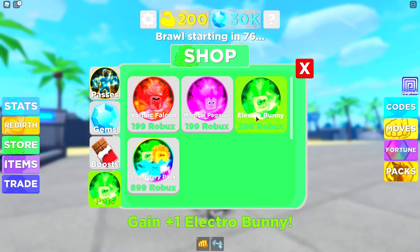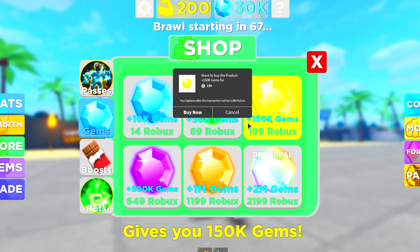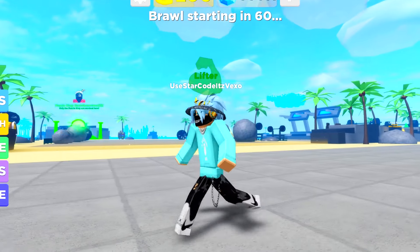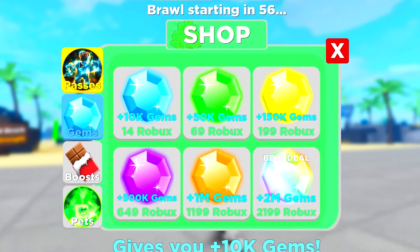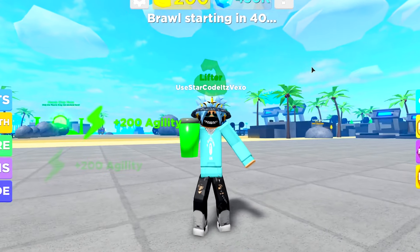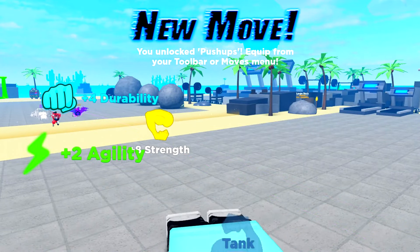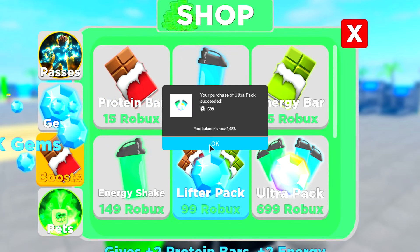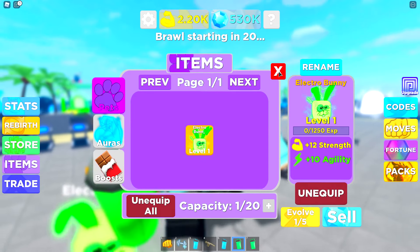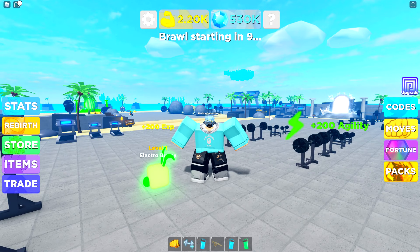Will this help us out? Let's have a look. I'm going to buy the Electro Bunny. Let's go ahead and buy 300,000 gems, because gems might help us out in this game. Let's go to passes — I'm going to buy the ultra pack for 700 Robux. Let's go ahead and drink these protein shakes and see if it helps us out. And yes, it does. This game is pretty much pay to win. Let's buy another ultra pack. Let's go to items, go to pets, and equip this pet — it gives us an agility and strength boost. If we drink this now, we should get a massive boost.